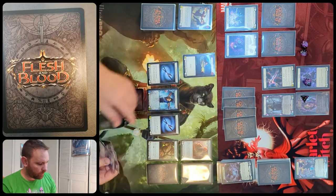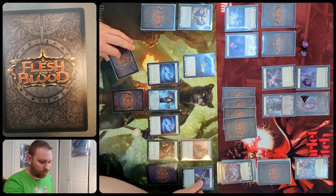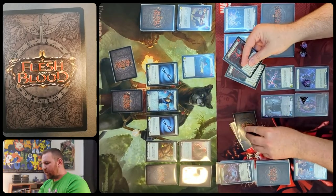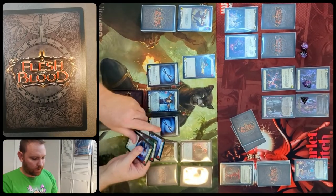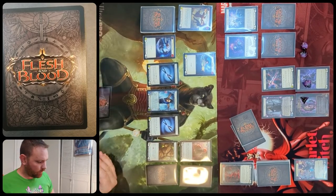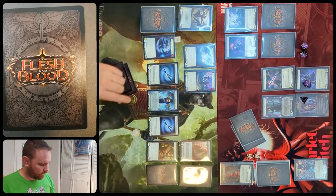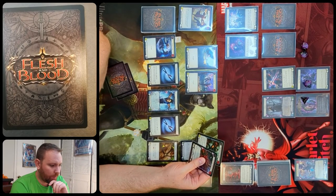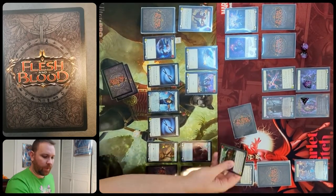Katsu plays head jab which costs zero and has go again. He uses breaking scales to add plus one to its attack, making it four. Chain will block for four — he's got all reds so not a lot to do anyway. So Katsu has to change gears. He pitches surging strike for two and attacks with leg tap from his arsenal, costing one with go again, attacking for three. Chain's in a tough spot with blood debt cards, but he blocks to prevent three.